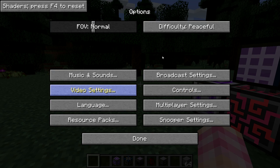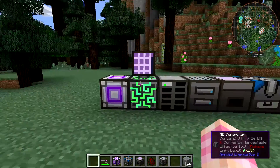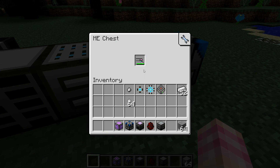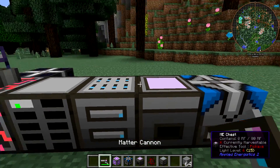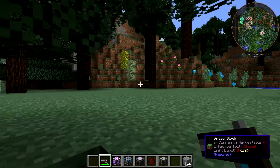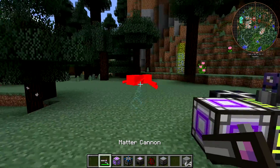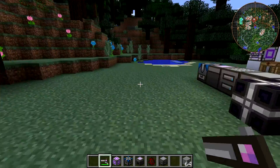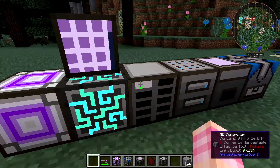Let's grab ourselves a spider spawner and make sure we're not on peaceful. Starting from the weakest ammo, which is the paint ball, let's look at how much damage paint balls deal to spiders. Now with some paint balls loaded, I can right-click and fire. It actually sticks on the tree — it's pretty neat. As you can see, it's not actually taking any damage. Paint balls are not a good weapon. They don't deal any damage.